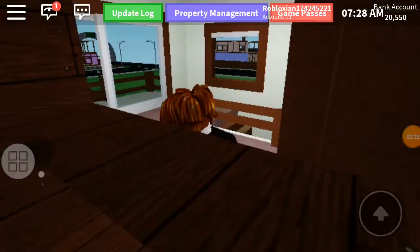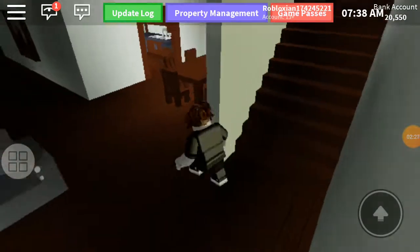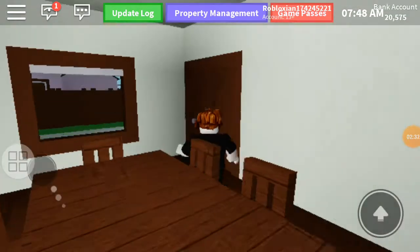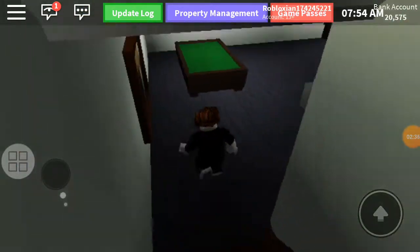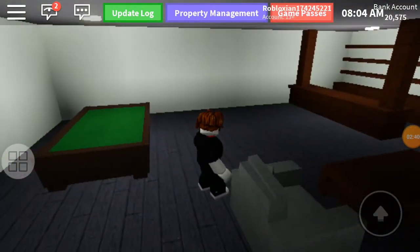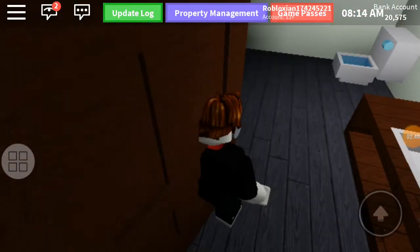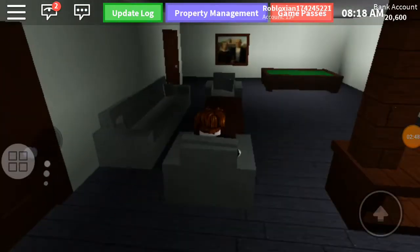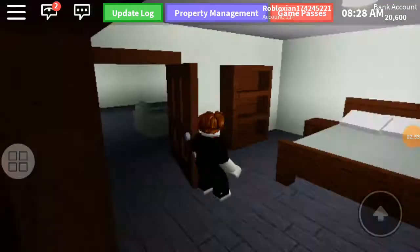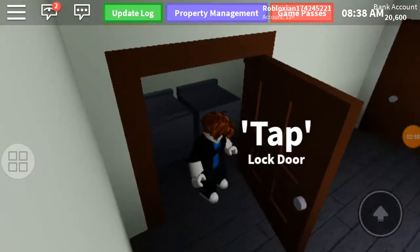Mona Lisa — oh dope! This is the living area. That's the kitchen. This is the basement — pretty much nothing down here, only that shelf, another bathroom, another bedroom with a shelf, and nothing in there but the washer and dryer.